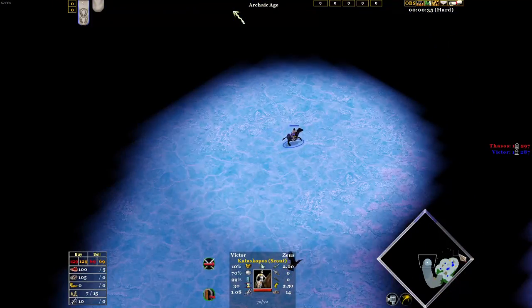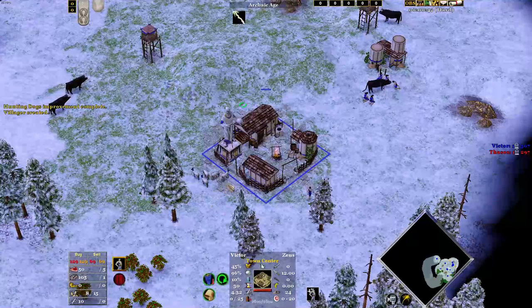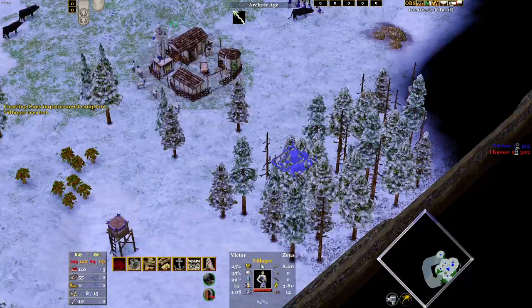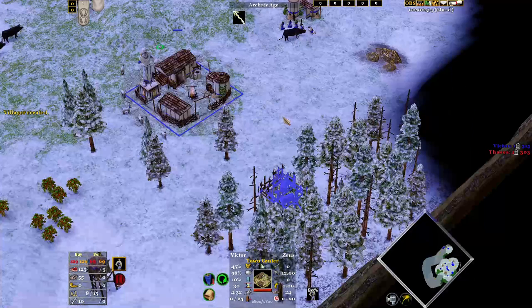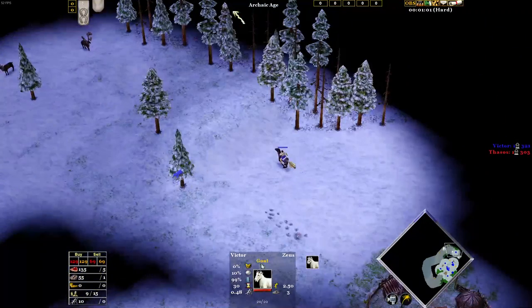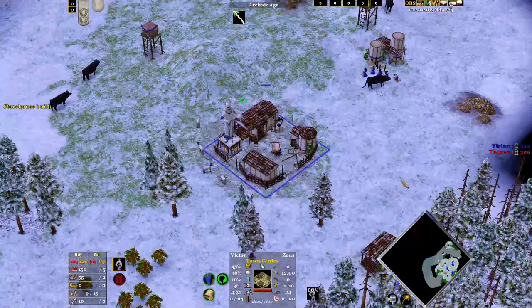Here I'm just following a build order where I'm going 5 food, 3 to wood, and then 2 to gold. I'll be using a lot of hotkeys — here I'm rotating my camera with Control + Scroll Wheel, using the find town center hotkey. I hotkeyed my scout at the start of the game, which just makes it a lot easier to play.